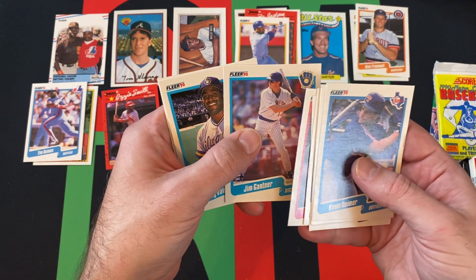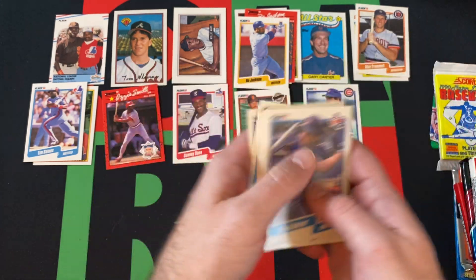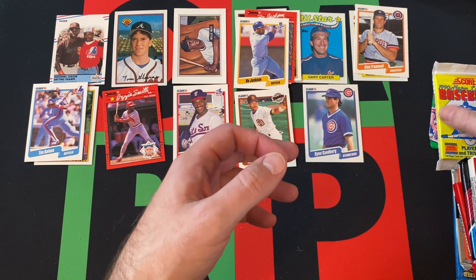Atlee Hammaker, Joe Price, Ryne Sandberg — Hall of Famer — Jim Cantor, Greg Vaughn, Frank White, Blaine Betty, and Jerry Brown. That rounds things out in that pack.